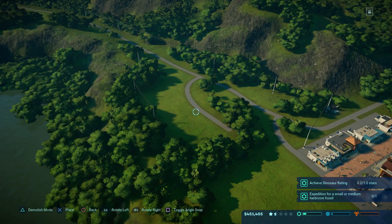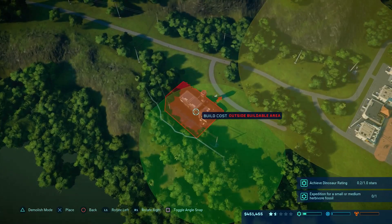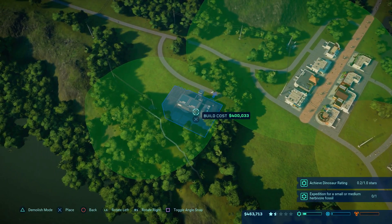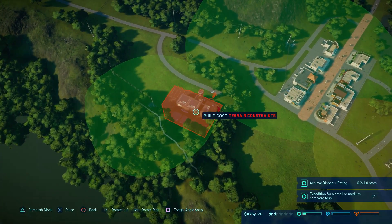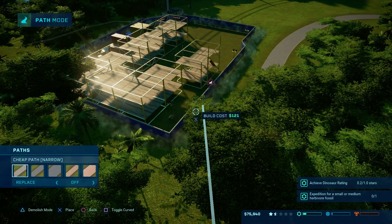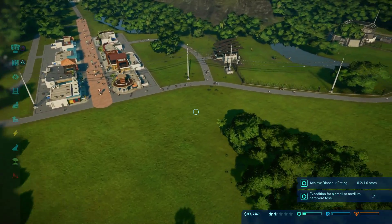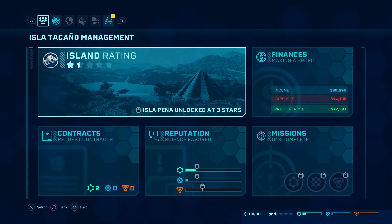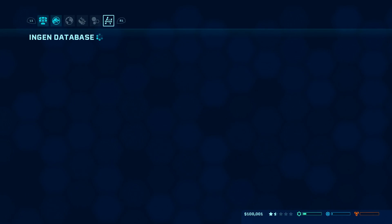Operations — this is our ranger station. It looks like they want us to be right here, which I'm perfectly fine with because we're right next to the dinosaurs. We're making 72,000 dollars a minute which is nice.